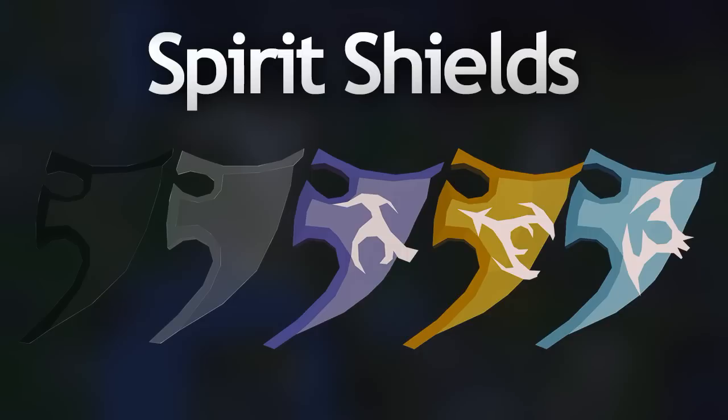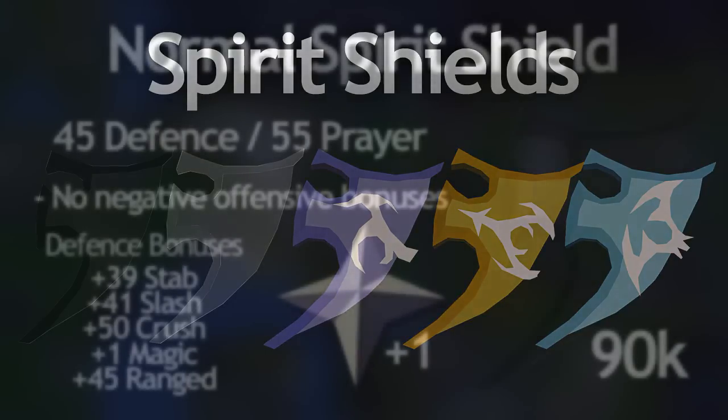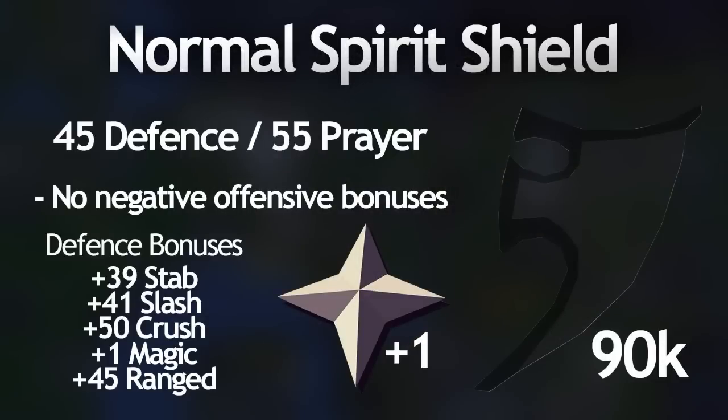The first of the five shields is the normal spirit shield. It requires level 45 defense and 55 prayer to wear and is a good cheap shield with a high defense bonus, especially for rangers and mages since it doesn't have any negative attack bonuses. It gives +40 to +50 defense in all attack styles except magic, which only gets a +1 defense bonus. It also gives a +1 prayer bonus. A lot of tribrid PKers use this shield since there's no negative range or mage bonus, and it's very cheap, selling for only 90k.